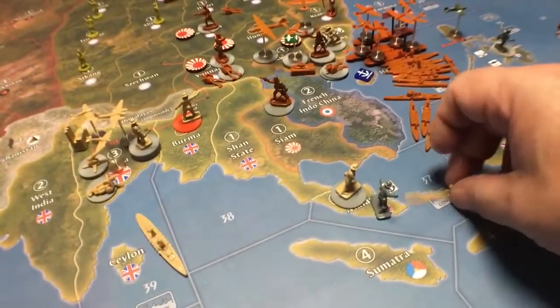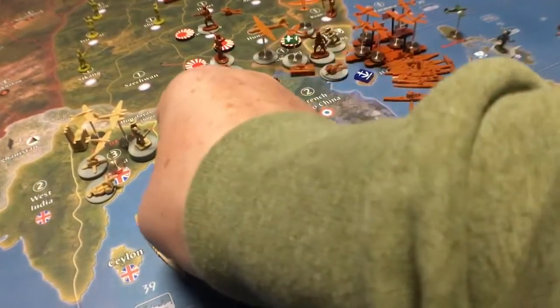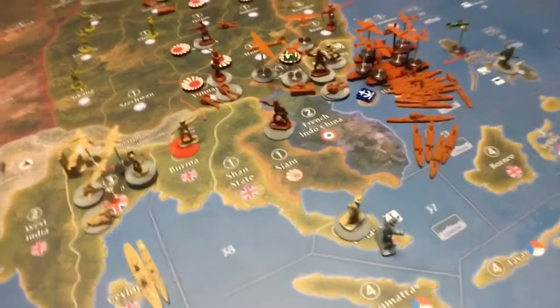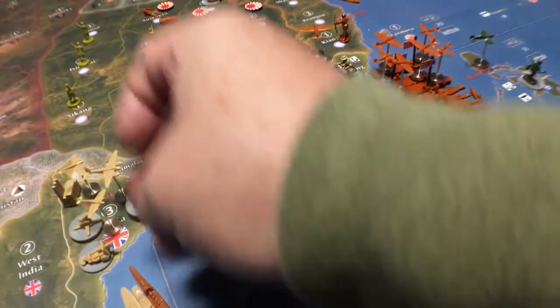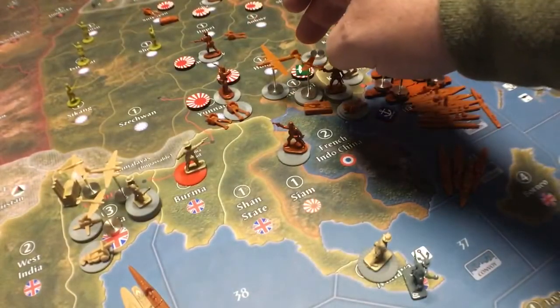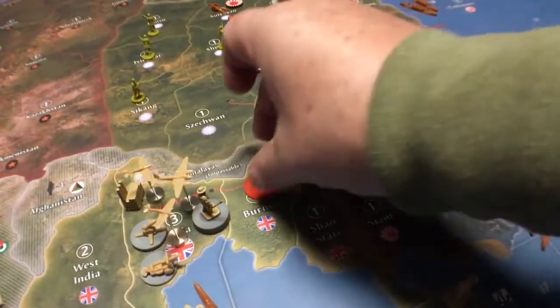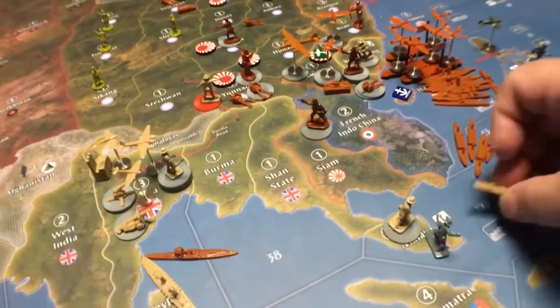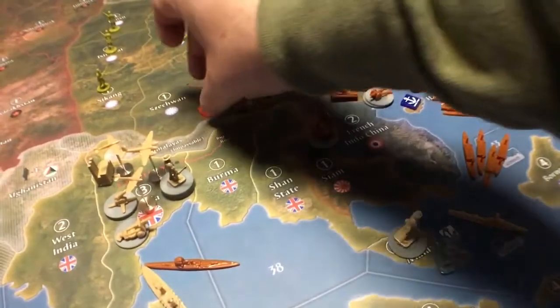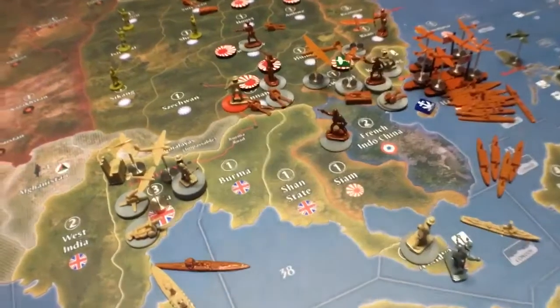They want to put the destroyer down in sea zone 37 outside of Malaya, because if you're playing against a player who doesn't see that coming, then on the very next turn these guys — one, two, three — are going to take the boats out. That's why we've got the air base: we need someplace two spaces away to land. The British could also stop it right now by taking their destroyer into sea zone 37 and attacking Yunnan, because the Japanese need either Yunnan or Shan State in order to sack Calcutta on the third turn.